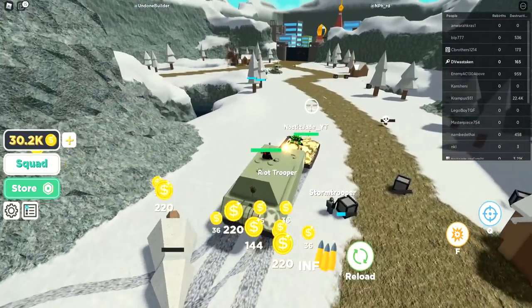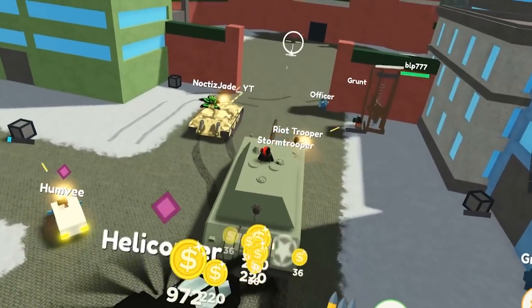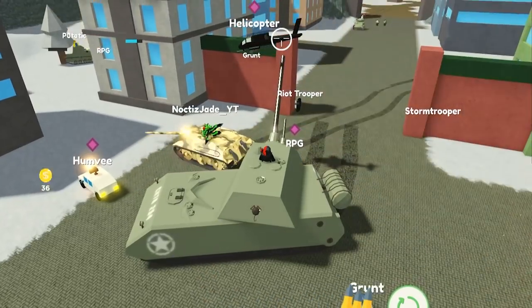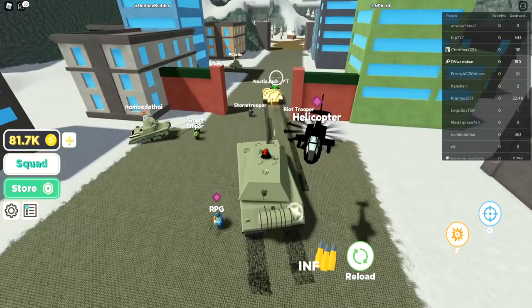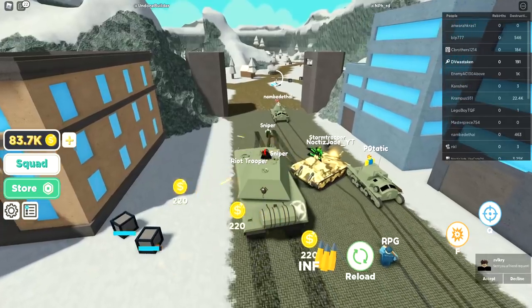Let's roll through — we're gonna take out these tanks, you have no chance against this tank. We got 66,000 so we can get some better squads. Those guys over there — we have 81,000, let's go upgrade our squad, we just need one more.